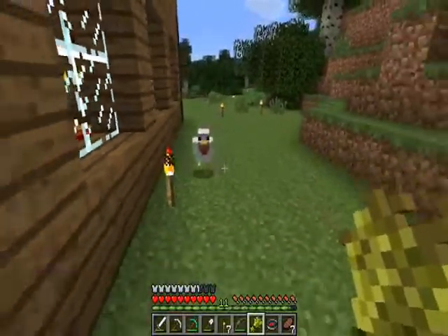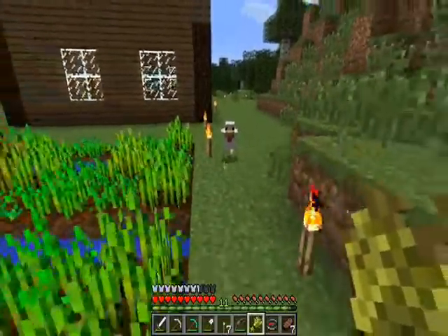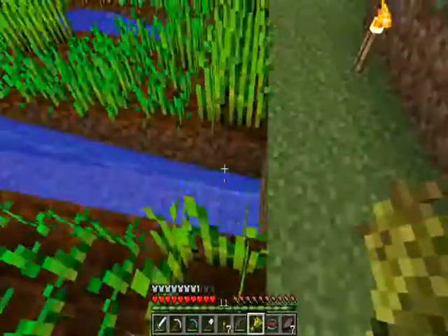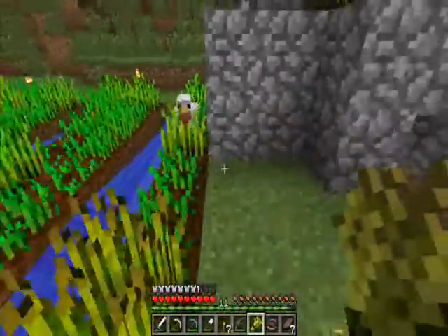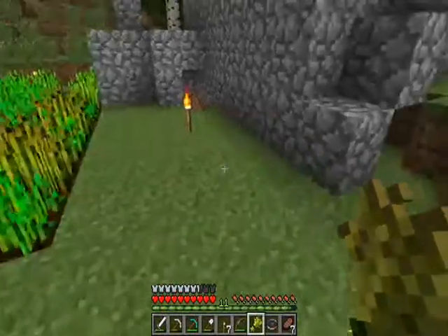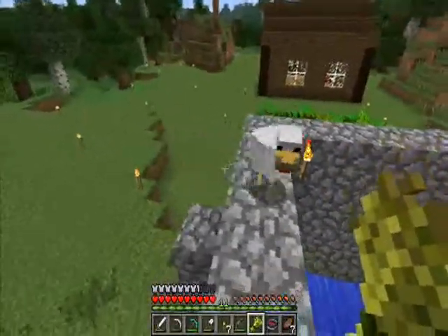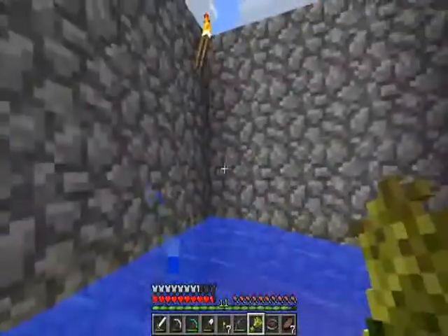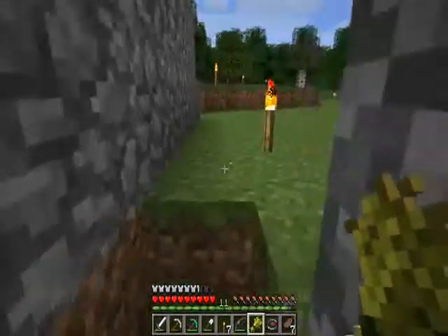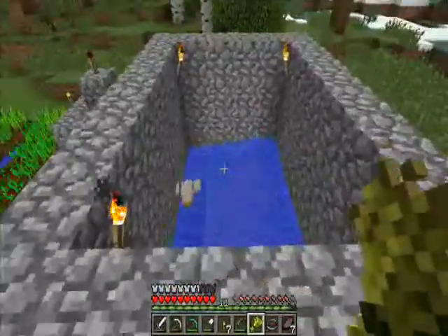We want to get the chicken inside of our chicken coop. When I first built this, I created this staircase, and basically I'm just going to jump up here and the chicken will follow me. If I jump down into here, the chicken should follow — which he did. Now I have a chicken inside my chicken coop, which is awesome.